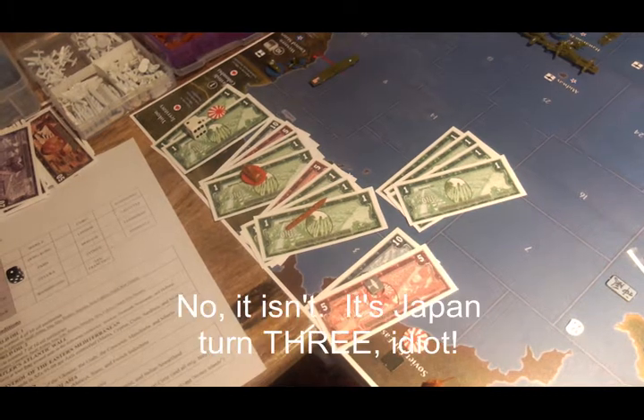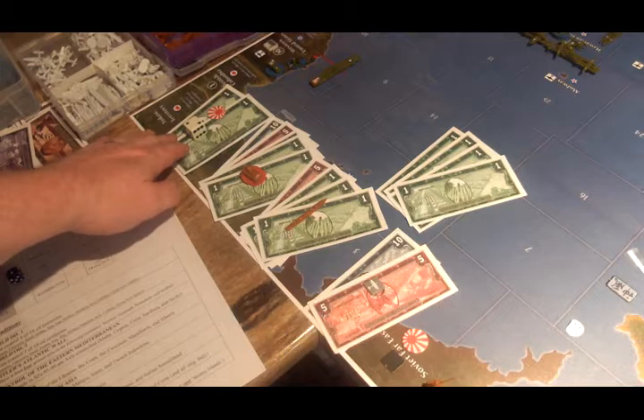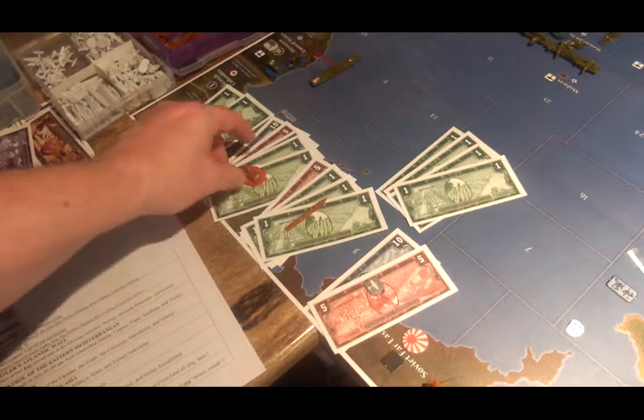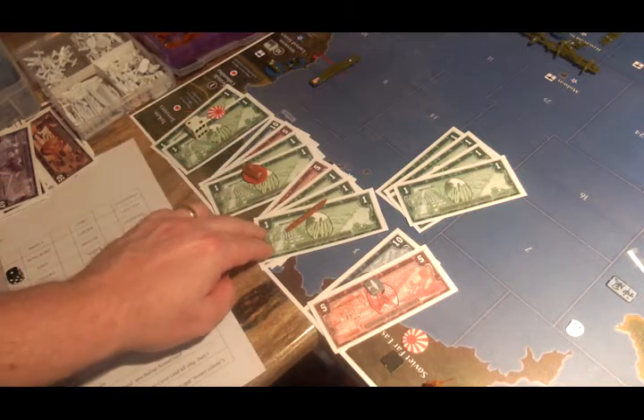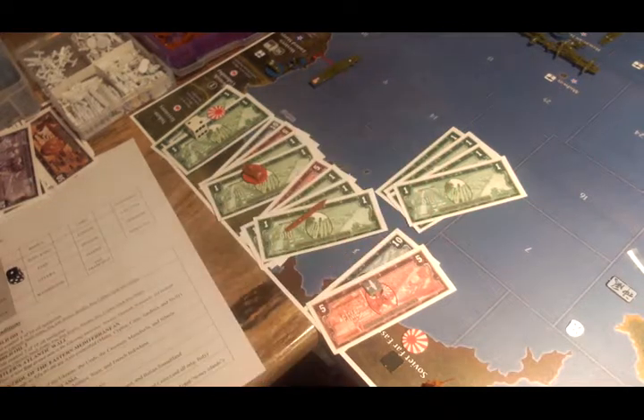This is Japan turn 4. They're going to spend $2 on their tech advancement, because that was the roll that they had. They're going to spend $18 on three tanks, $8 on a new destroyer, $15 on a new airbase, and they're going to save $4 for the next turn.